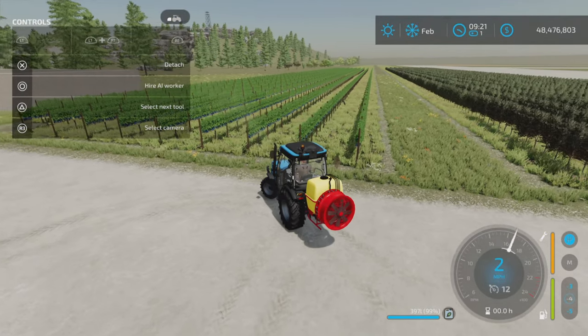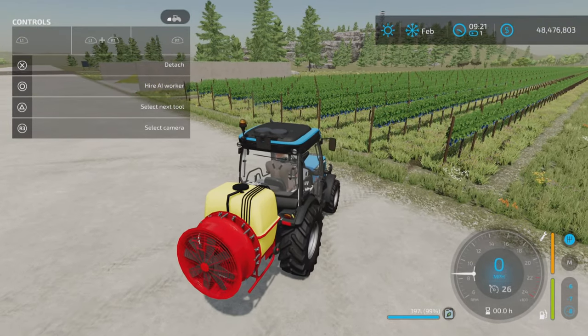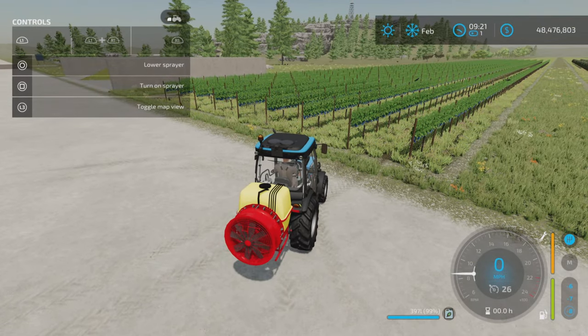Three point link with a PTO. Not a lot there. It'll fill up from a silo or a tank that you buy in the store, so no problems filling it.